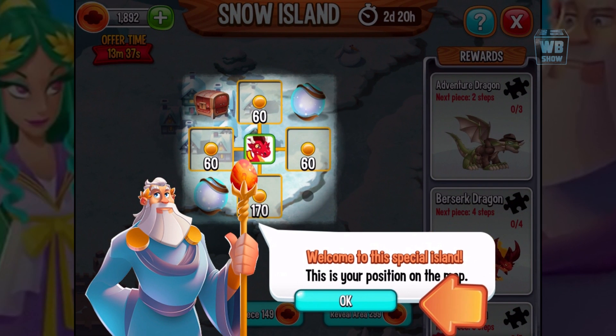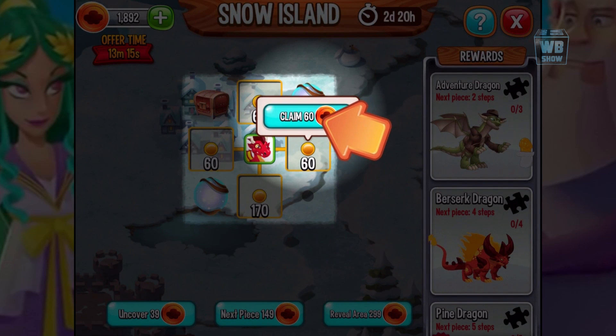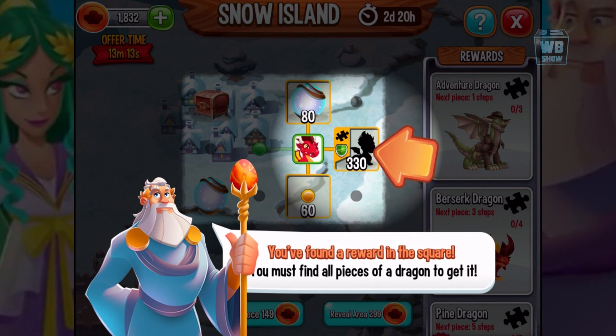Hey everybody, welcome back to another video on Dragon City. There is a new island available right now — the snow island. It looks like it's available for three days. It is interesting because you can get the orbs.